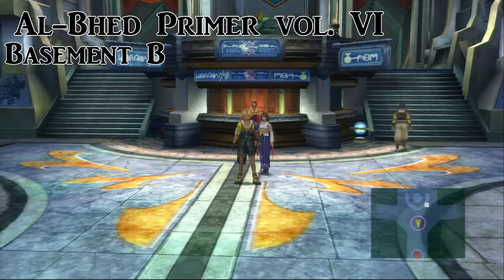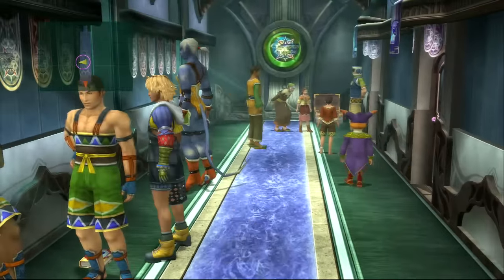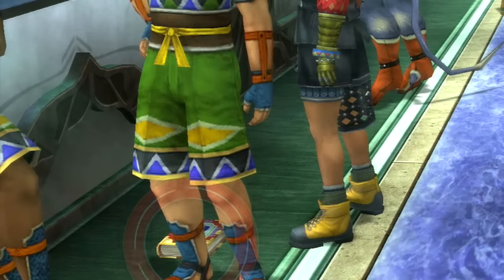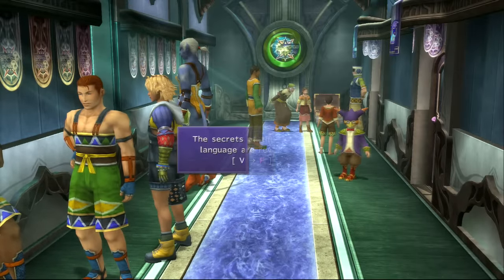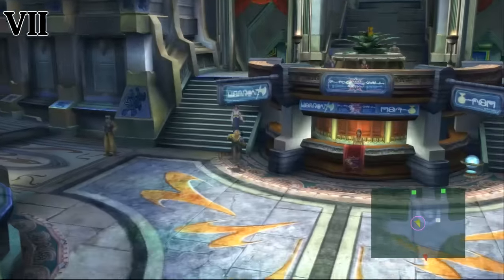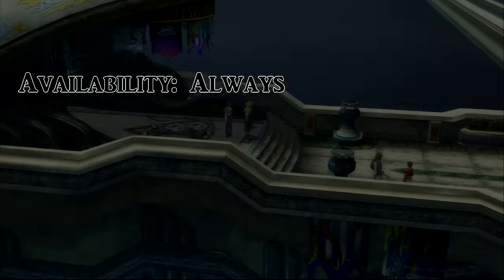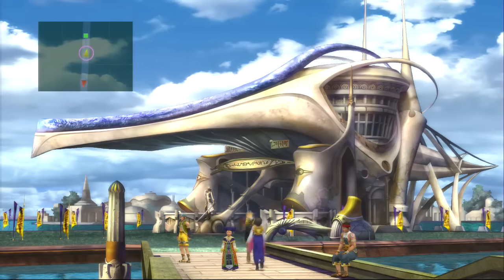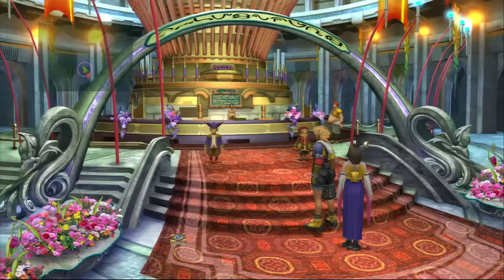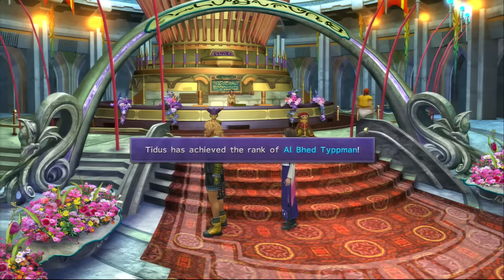These next two are in Luca. Once you get out of the locker room you can walk around — Yuna will be behind you. Come around to the other side of Locker Room Basement B; behind Larbeight of the Kilika Beasts is the next primer. Walk out of the locker room and leave the stadium. It should be noted that many of these can be gotten at any time, but a couple are only available at certain points, so just follow the guide. This next one is in the Luca Theater on the ground — a little out of the way and pretty commonly missed.